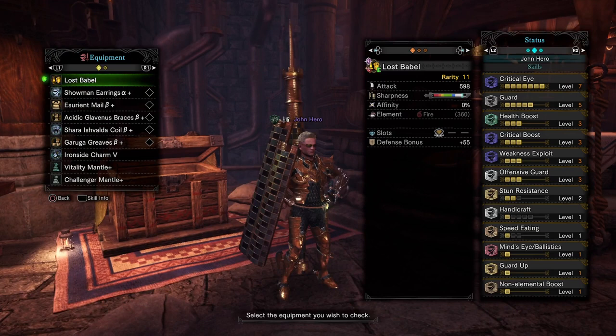As far as damage goes, you want to have the basics. You want to have your Critical Eye, your Critical Boost, and Weakness Exploit. Once you have those skills, you're good on damage.